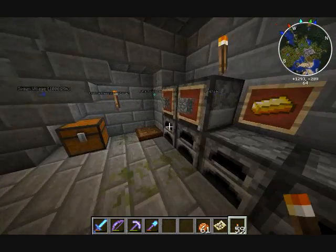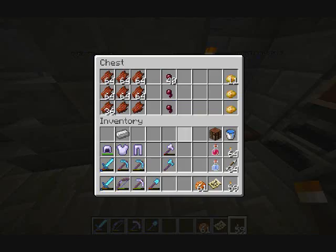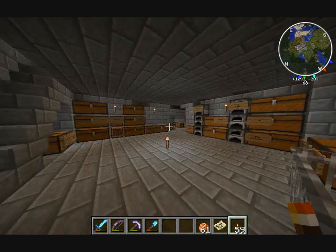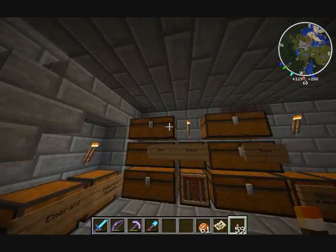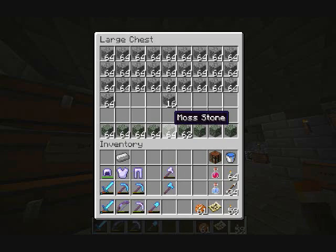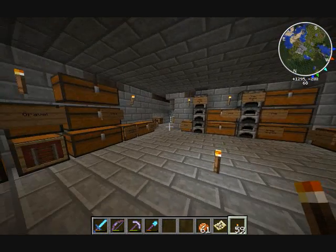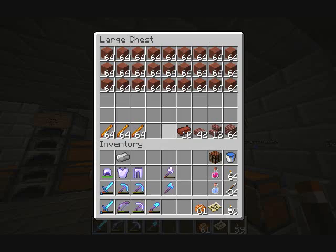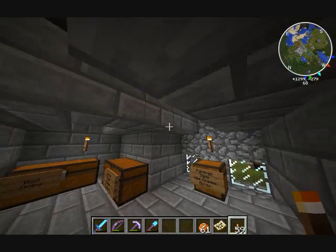Furnace area — self-explanatory. Fuel — lots of blaze rods because we have a blaze farm. My dungeons are down there, nothing impressive really, just mob drops. This is my main storage area. It's getting quite full — almost three chests of dirt, bunch of stone, cobble, smooth stone, brick, and all types of stuff. Iron, gold, bunches of clay. This whole area is pretty much storage for different materials.